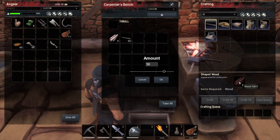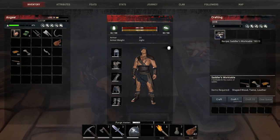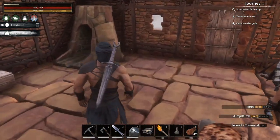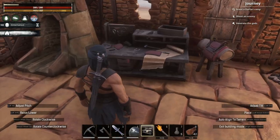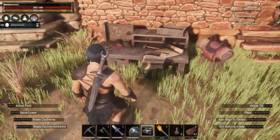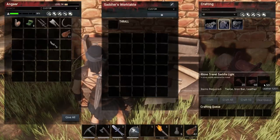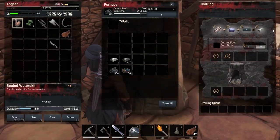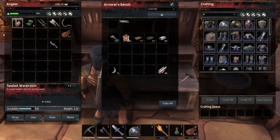50 shaped wood is just made in the carpenter's bench — 10 wood gives you one shaped wood. We've kind of run out of space so it kind of obstructs the door a bit, so just pop it down out here for now. In here we can make the saddle — that's iron bars and leather, both require iron bars and leather. I think we've turned all the iron bars into steel, so I'm going to go for an iron run and I'll be back very shortly.